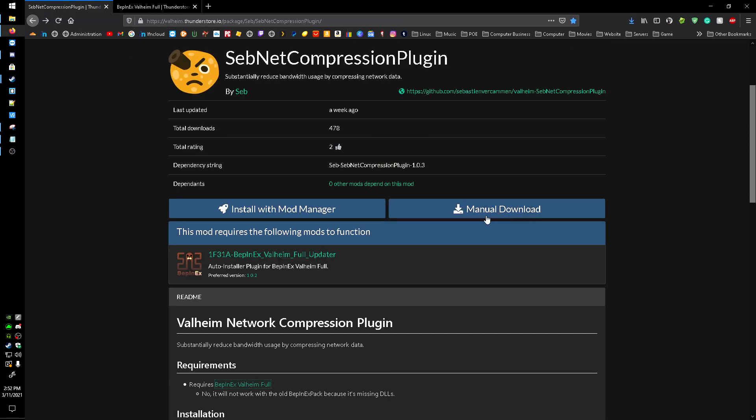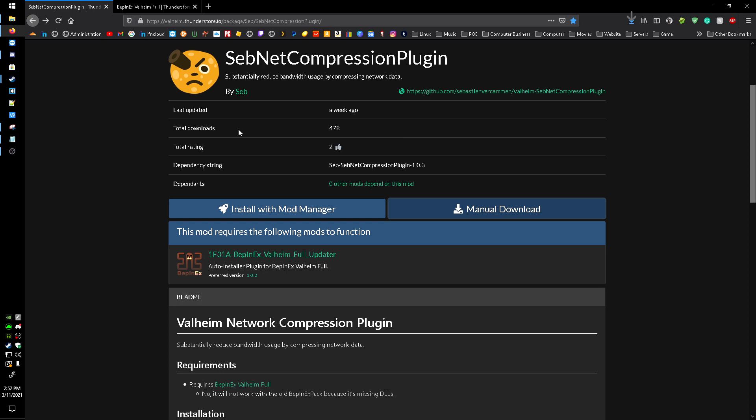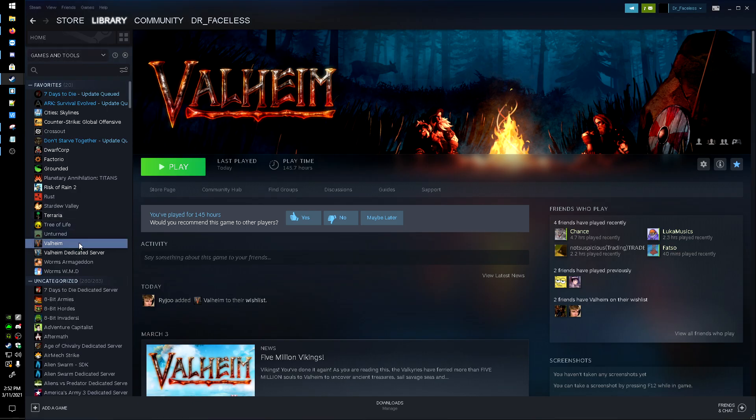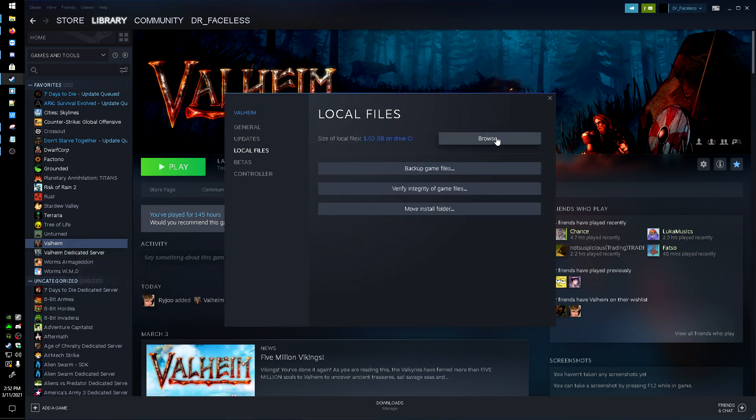I can also download the subnet compression plugin here — manual download and save the file. Now that I have that saved, head over to Steam, right-click on Valheim, go to Properties, Local Files, and Browse.